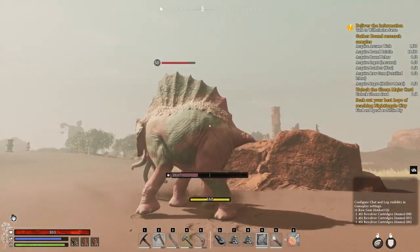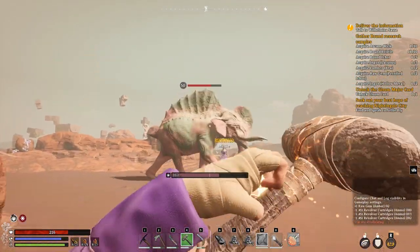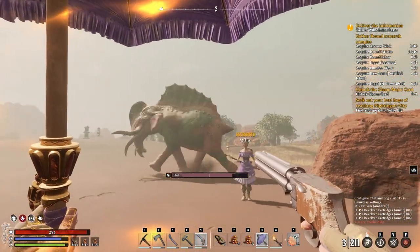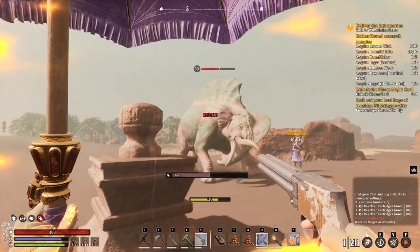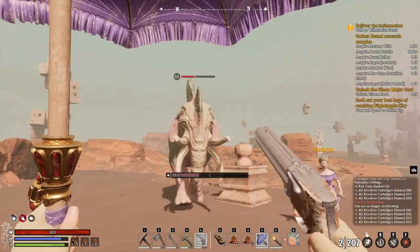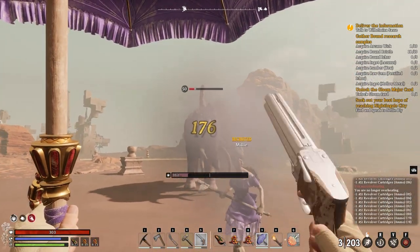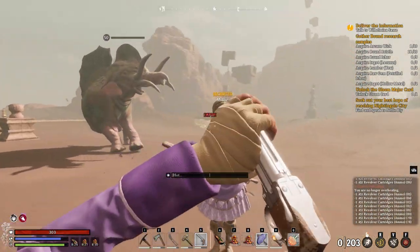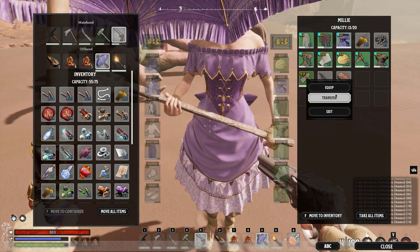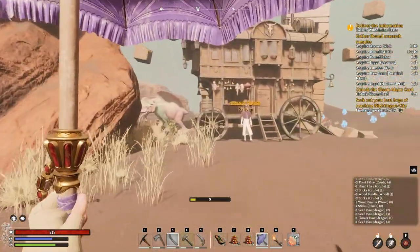The pistol does barely any damage to this new enemy - let me try the hatchet. Yeah, that's much better. Melee seems totally bugged out and won't attack. I try switching it to the hatchet. I reach the essence trader - tier 2 loot nearby.